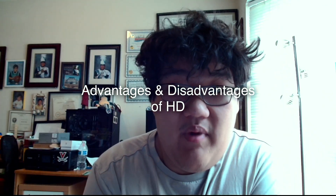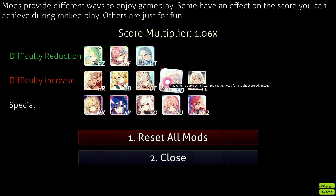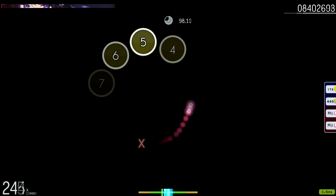Advantages and disadvantages of hidden mod: as described previously, hidden mod gives you more score and more PP — 6% more score and 10% more PP. However, there's a disadvantage where if you mess up a pattern you can die pretty easily, and we're going to get into that more later on.